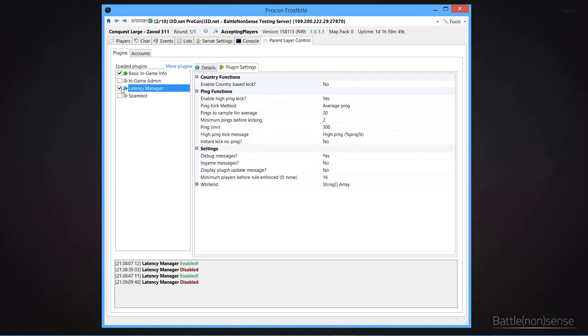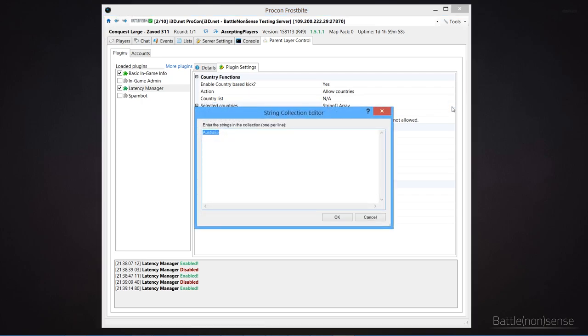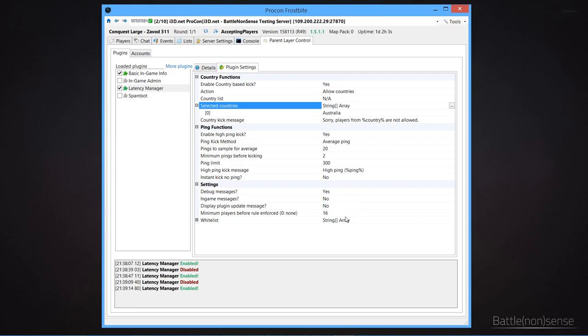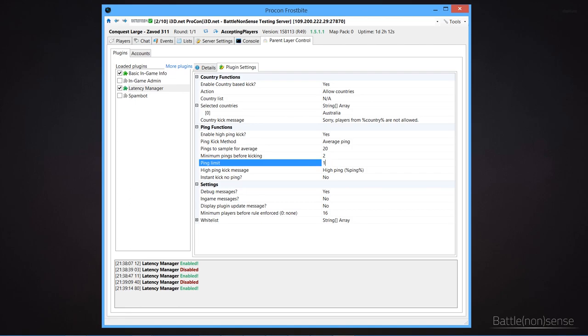Like this latency manager plugin I have installed in the Procon layer on the server. This plugin allows me to kick players who are not located inside a country or countries that I specify, which can be useful when I want a server for players who speak a certain language. I can also enable a ping kicker where I enter the maximum ping allowed on my server, so that no high-ping players ruin the experience of my community. But I am just scratching the surface — there are a ton of plugins out there from autobalancers to weapon rules and a lot more. That said, there are a few admins who go a bit too crazy with these plugins, and that can become disruptive for the gameplay, especially with poorly configured autobalancers.